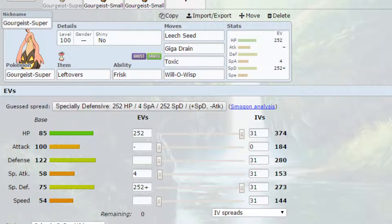Gourgeist has interesting different forms. It has the Super Size which allows for the defense to be really high, and it also has the Small Size which allows for the speed to be really high.